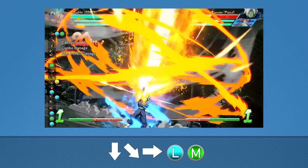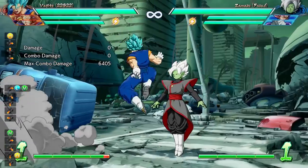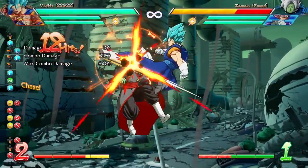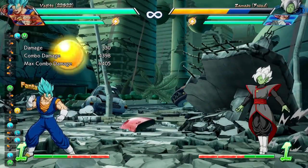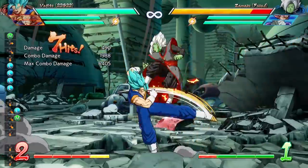Vegito has just the right combos to always push the opponent into the corner using that atomic buster. In the case where you want to burn meter and apply pressure, you do the exact same combo except you do the aerial super, which is called the Omega Finishing Blow. This only does 28 less damage but leaves you right in front of the opponent for a tech situation.